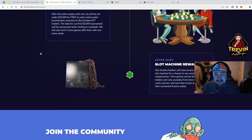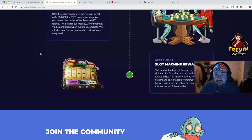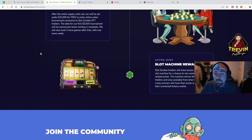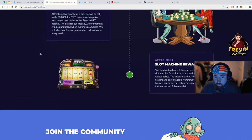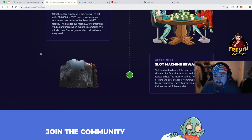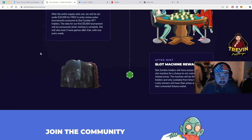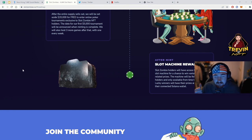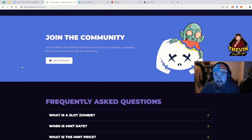After mint — this is what I'm very excited about — Slot Zombie holders will have access to spin the slot machine for a chance to win various crypto-related prizes. The machine will be free to spin for holders and only available from time to time. Lucky winners will have their prizes airdropped to their connected Solana wallet. I like the way they did the minting roadmap — simple, straight to the point.